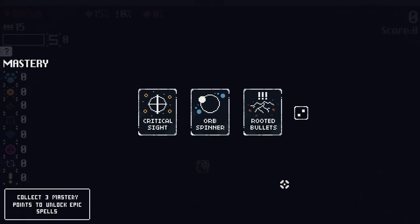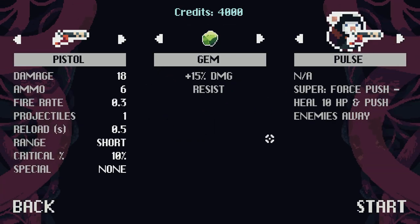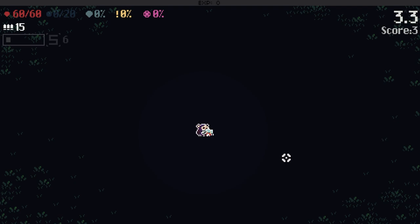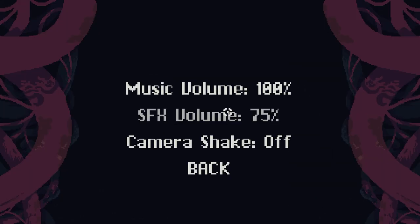Why did I start with a level up? Orb spinner — that gives us summon mastery, which is what we want. Is this a different level? Are there different levels, or is the background just random each time? Are we going to get different enemy types? The enemies aren't spawning — we bugged the game. We'll try again. Back to main menu. Play. Try Bones again.